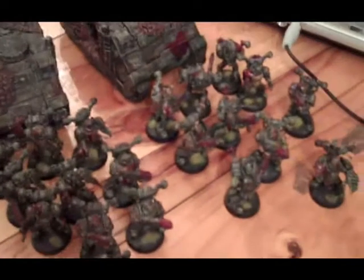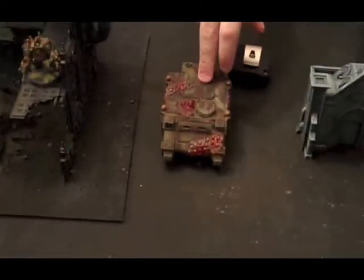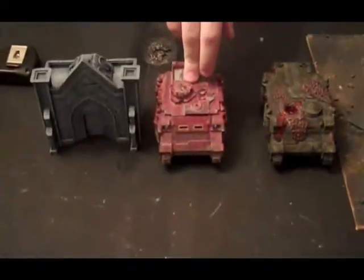Two units of nine Berserkers in two Rhinos, three units of ten Plague Marines in three Rhinos, and for heavy support — Obliterators. My deployment: over here I've got a Daemon Prince beyond the building, an Obliterator, a unit of ten Plague Marines, and a Rhino unit of nine Berserkers.